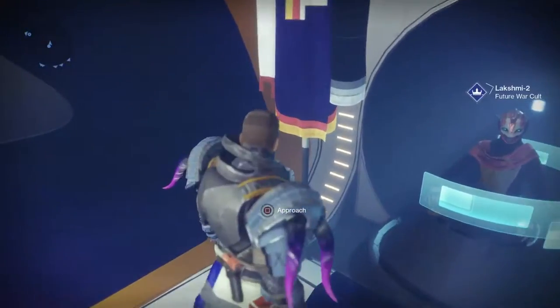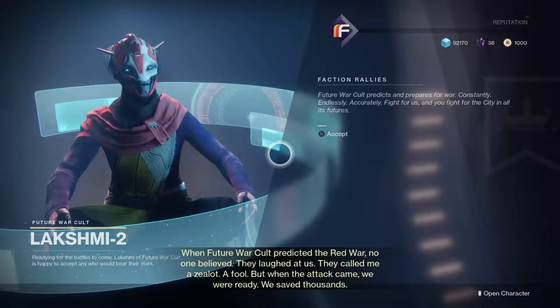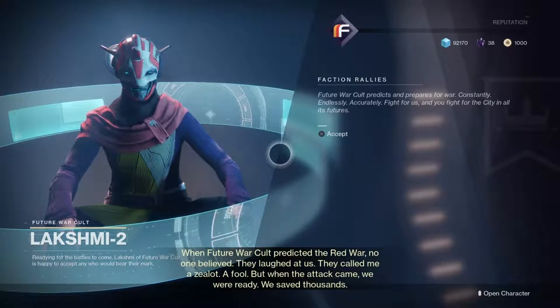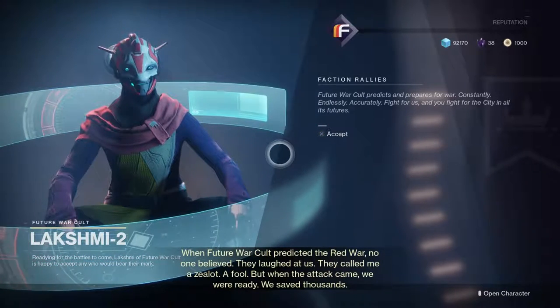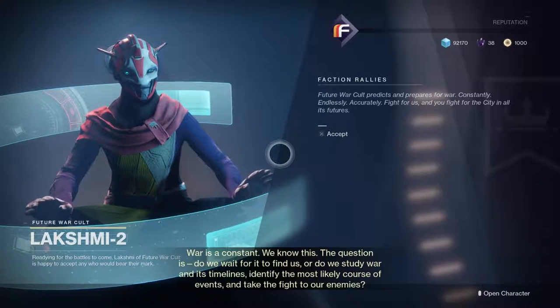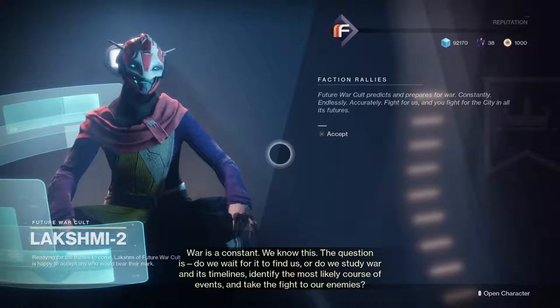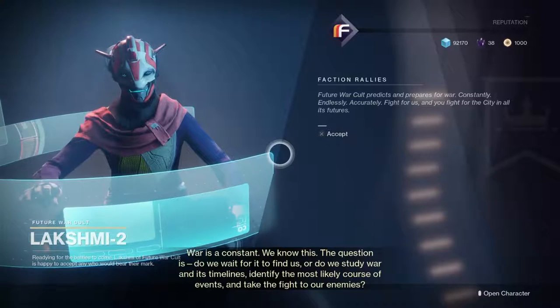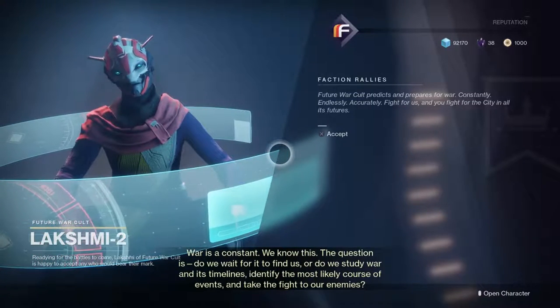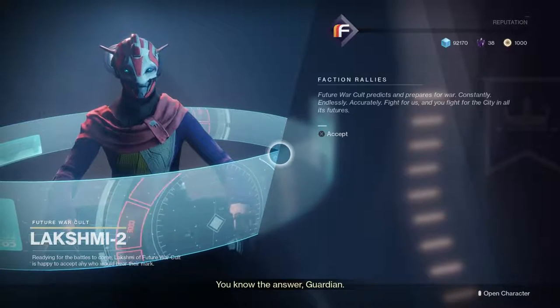Future War Cult NPC: 'When Future War Cult predicted the Red War, no one believed us — they called us zealots and fools. But when the attack came, we were ready. We saved thousands. War is a constant — the question is, do we wait for it to find us, or do we study war and its timelines, identify the most likely course of events, and take the fight to our enemies? You know the answer, Guardian.'